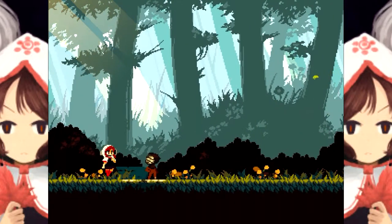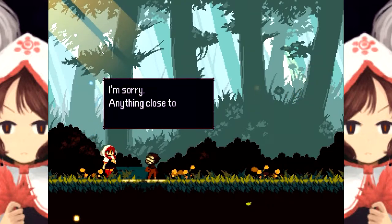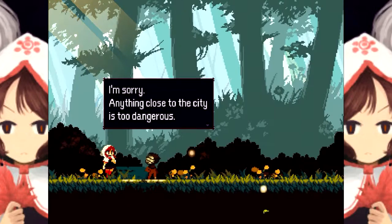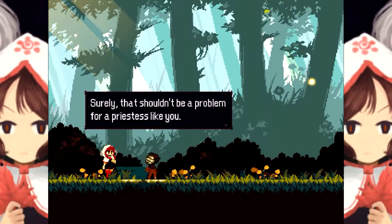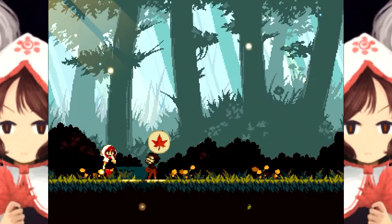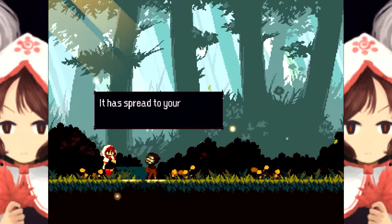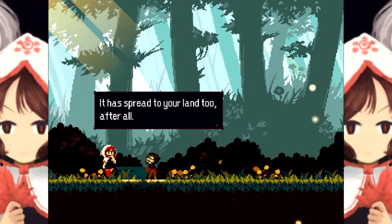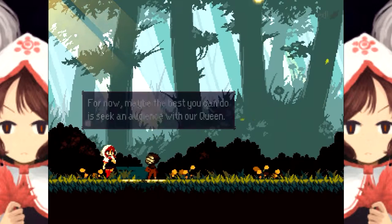Everything looks lovely — flowers growing, the grass is swaying. An NPC stops us: 'I'm afraid this is as far as I can take you.' Anything close to the city is too dangerous. She mistakes our character for a princess, then corrects herself to priestess. Fighting using a leaf must be difficult, but she has faith in our ability to seal the curse away — it has spread to our land too. For now, seek an audience with the queen.